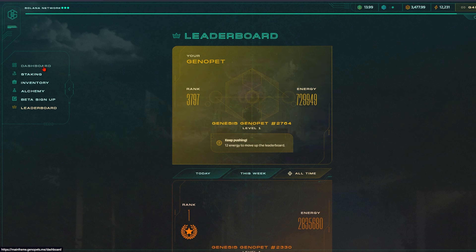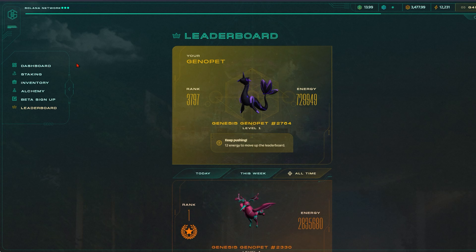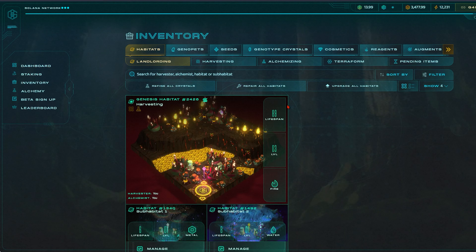Beta access is a link that you need to receive in order to sign up for the Genopets app. You can get this link through Discord channels or any other social media platform that Genopets has. The leaderboard is self-explanatory. Personally, we don't compete with others as we have our own goals and we want to stick to our 10K steps a day.